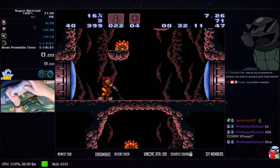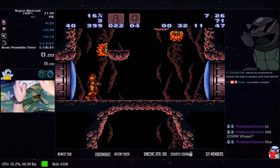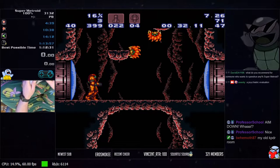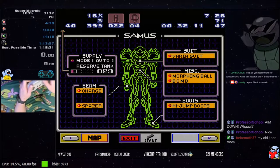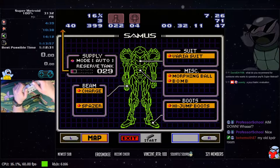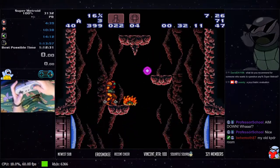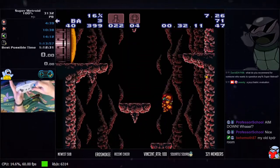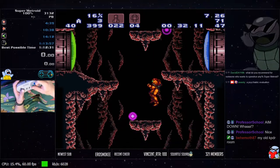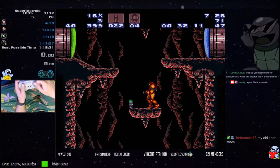As we were talking about in the tutorial, we want to collect farms so we can get health in our reserves and also get more super missiles. These enemies have a pretty high chance to drop either a big health or a super — sometimes they'll drop small health or missiles, but for the most part they're gonna drop some pretty good stuff.